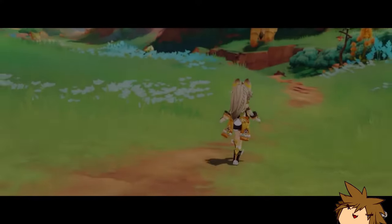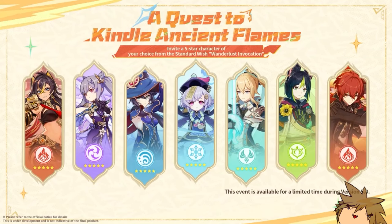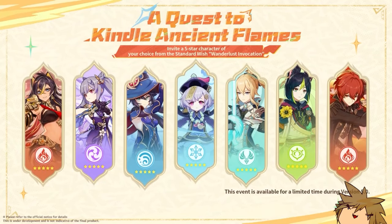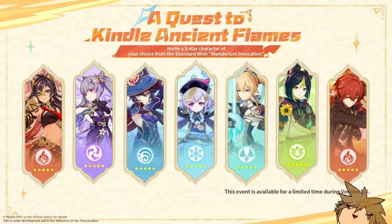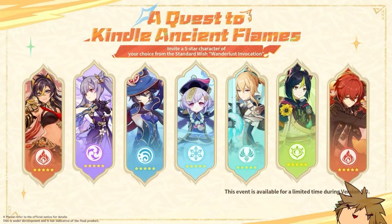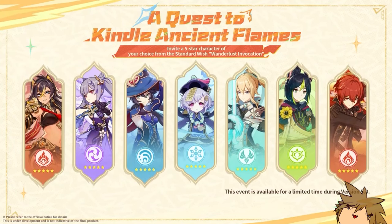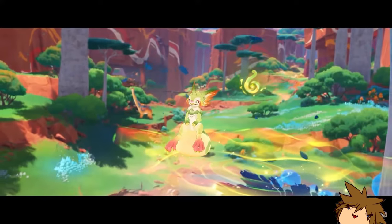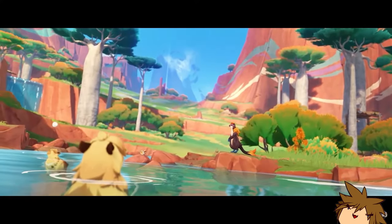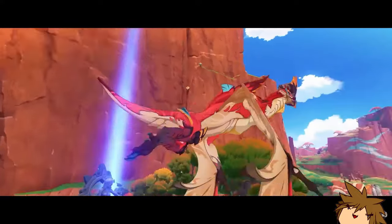For the 5-star selector, you have the standard banner characters — that's Dehya, Qiqi, Keqing, Mona, Jean, Diluc, and Tighnari. And of course, if they're going to be adding more standard characters to the standard banner, we can pick those characters in future anniversary updates, which is really, really good.